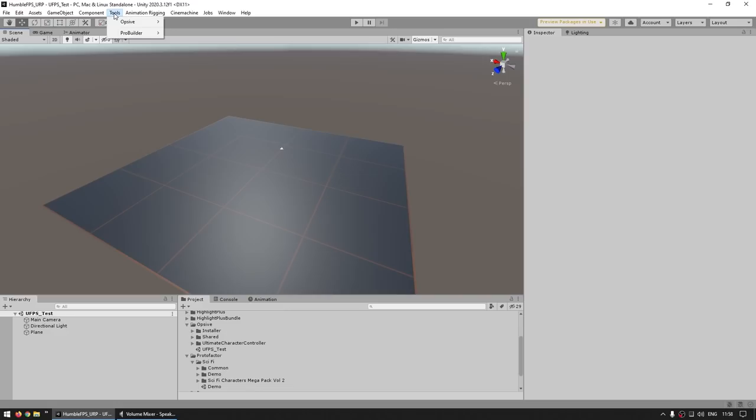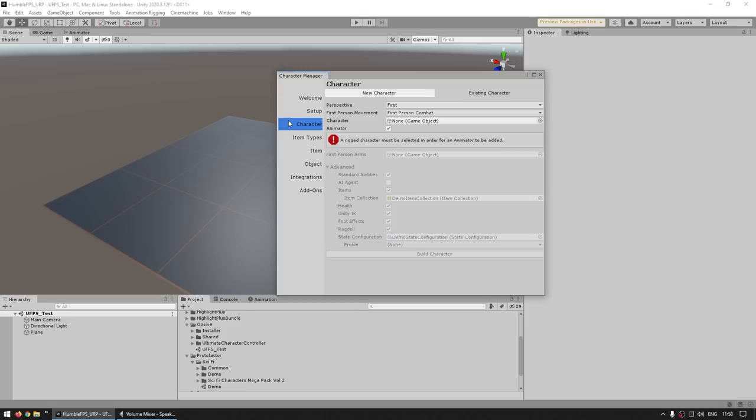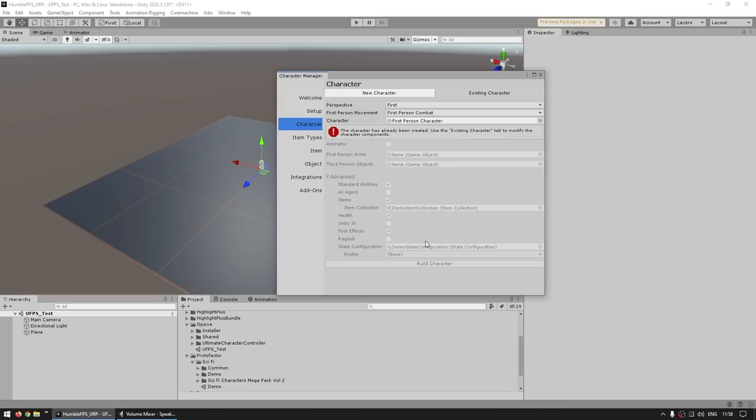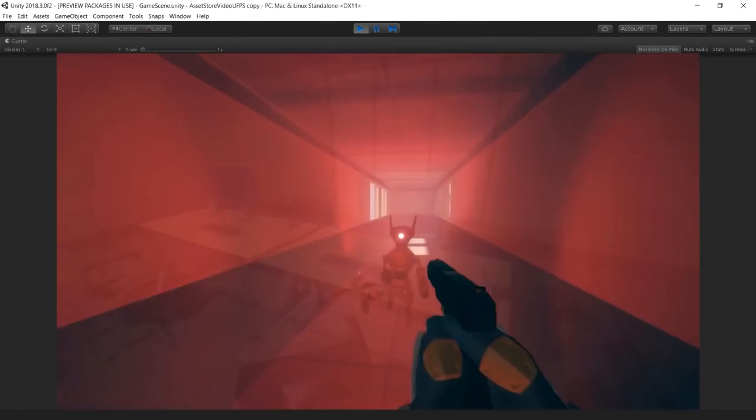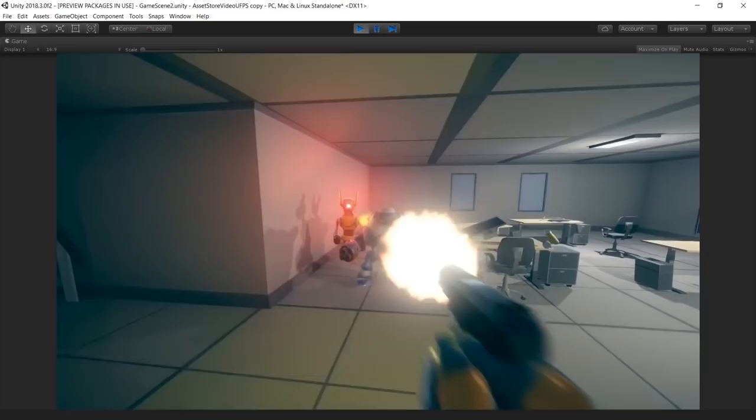How you add it on to a scene is also super simple. It comes with a really nice main menu — it's got an entire window. You can just go into the character, make a new character, and just disable the animator to go with the simplest thing possible. Just build character — and right away, just with a single click, you've got a fully functioning first person character. So as you can see, this one is really capable with lots of features.